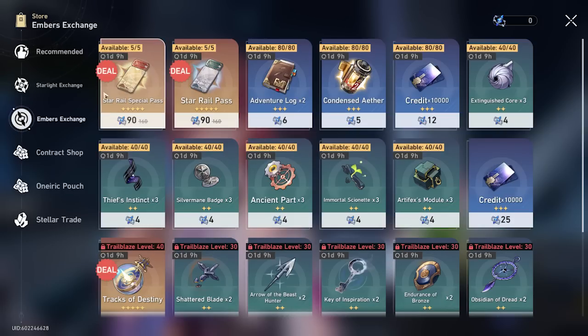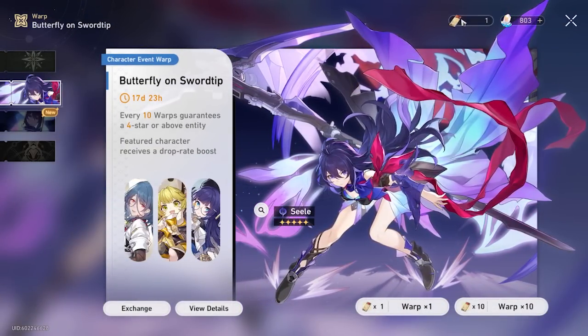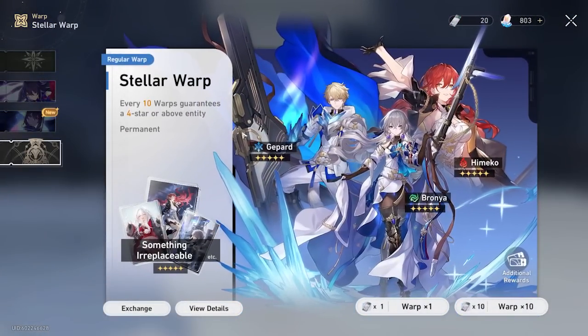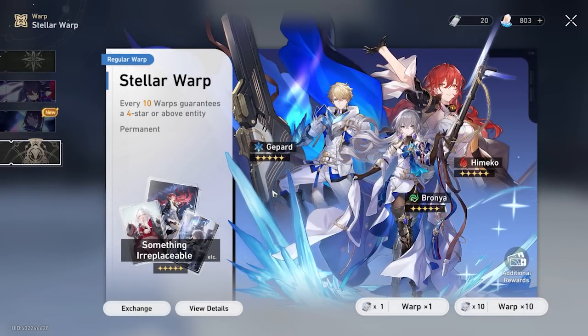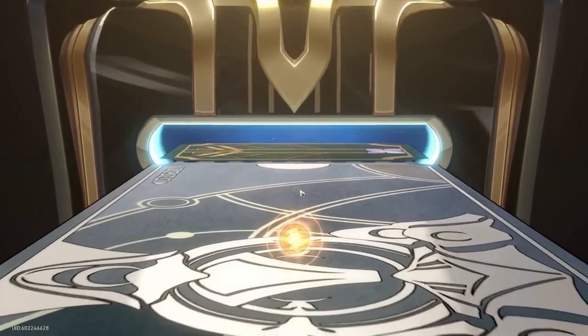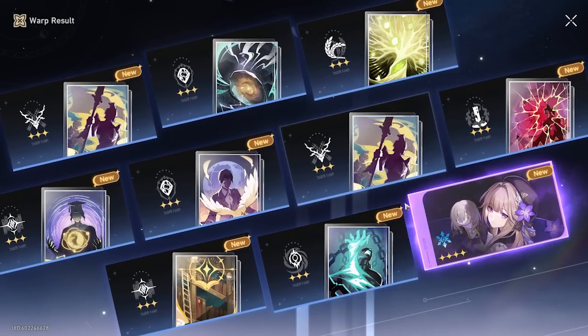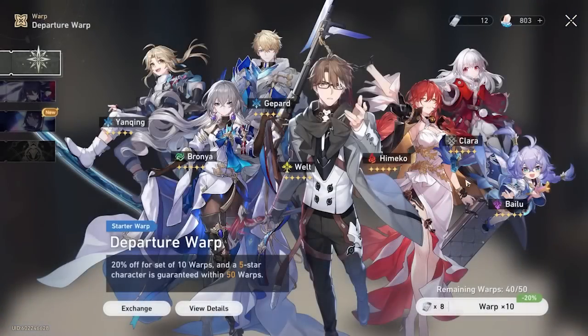When you do your first 20 pulls — whether on the Stellar Warp or Departure Warp — you should have enough star glitter to buy four special star rail passes, giving you five total. With 800 stellar jades that's enough for a 10-pull. Keep in mind if you get very lucky with four-stars early, you may have less star glitter than usual. I advise going into the standard warp first so you don't accidentally get lucky on the wrong banner.